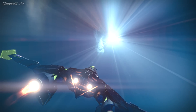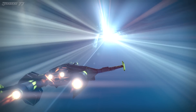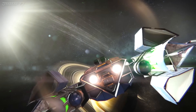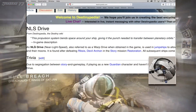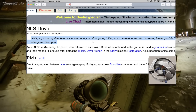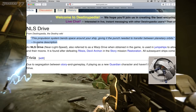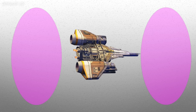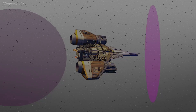Of course everybody knows you cannot go faster than the speed of light — it's completely against all laws of physics, making these theoretical speeds seem like complete fiction. Or is it? Bungie added something in the game that actually allows this within our understanding of physics. They added this description for the NLS drive: "This propulsion system bends space around your ship, giving it the punch it needs to transfer between planetary orbits." Basically, your ship compresses space in front of it and expands it behind it.